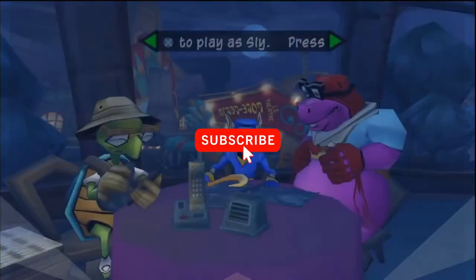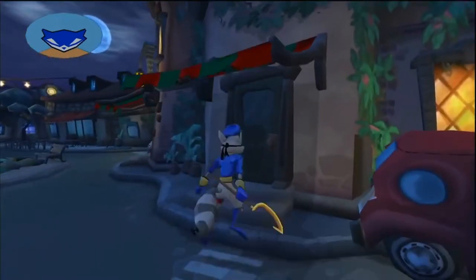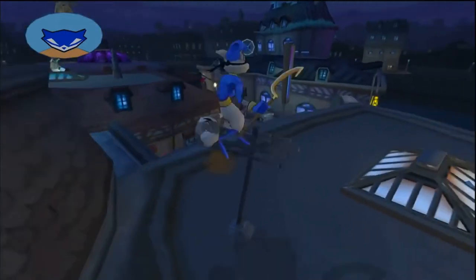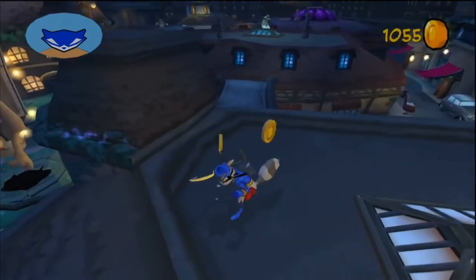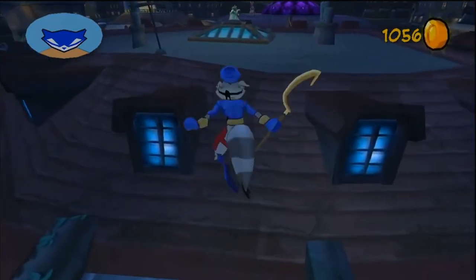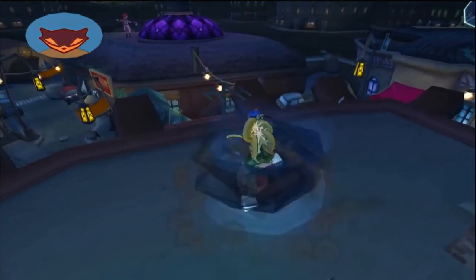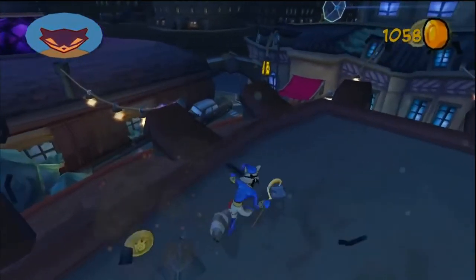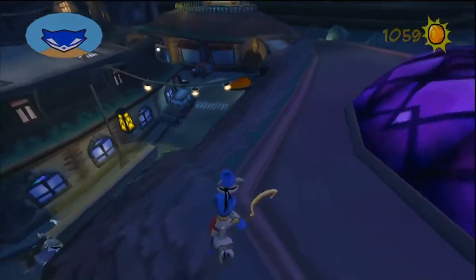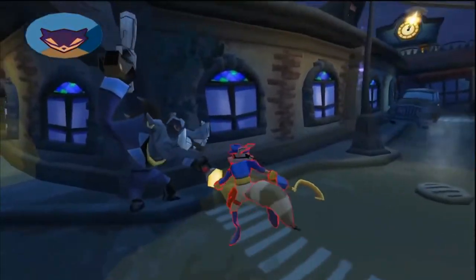Coins play a far more important role in Sly Cooper 2 than they do in the first game of the franchise. Particularly if you want that beautiful platinum trophy, you'll need 7500 coins in order to buy all trophy related items, and an awful lot more if you want to 100% the game and buy everything. There is also a trophy which requires you to have 1500 coins at the same time, and these methods will help you get that as well, but chances are you'll get the 1500 coins just by playing the game. For the trophy items, you are gonna have to do a little bit of grinding.